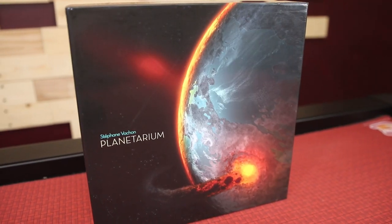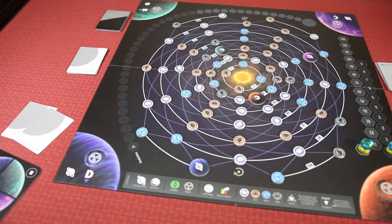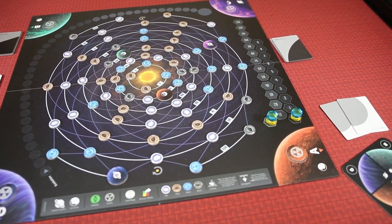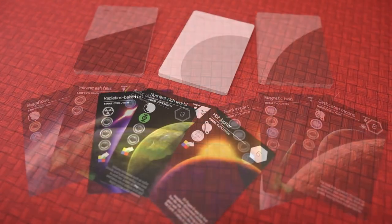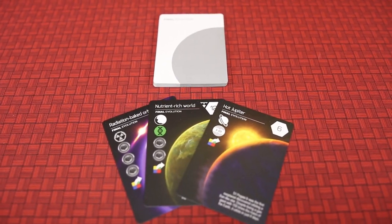Planetarium is a resource management planetary formation game where players will collect matter by moving it around the board and play cards to affect the evolution of the planets. Players will start with five evolution cards. The low and high evolutions are played throughout the game, and the final evolution cards are played in the final round and will be for end game scoring.